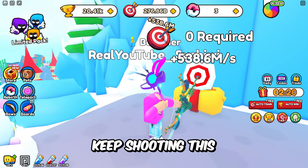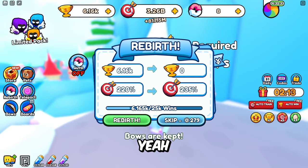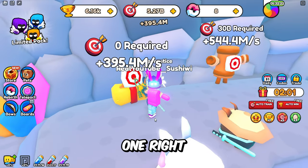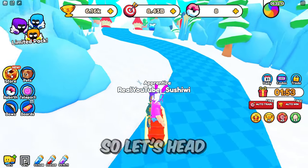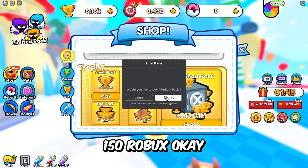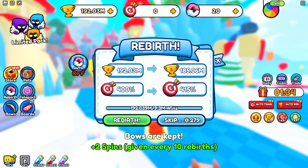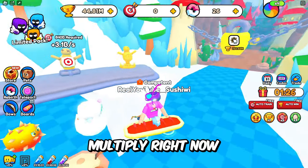I should probably get rebirths — that's why I'm not doing so well. So let me head back down to an earlier area where I can get some wins. There's actually a way to buy wins — we're gonna buy 135 million wins for 150 Robux. That should be enough to give us a big boost in rebirths. Our multiplier is going up by a ton and we're up to a 490 percent multiplier right now.